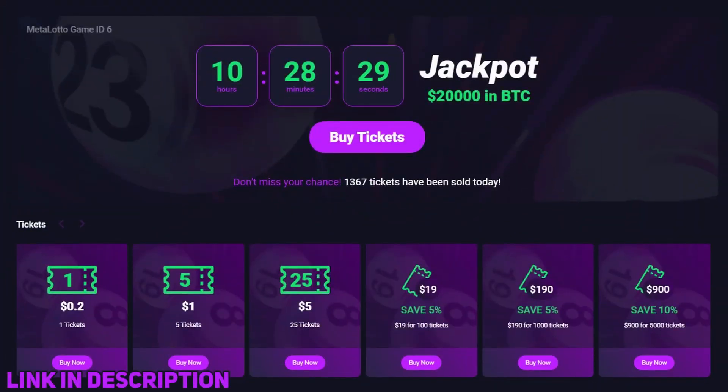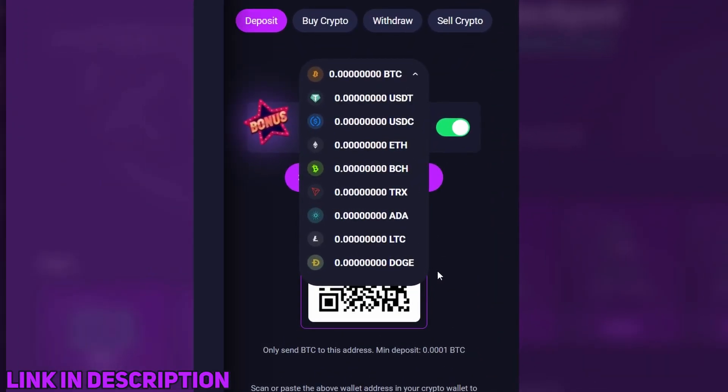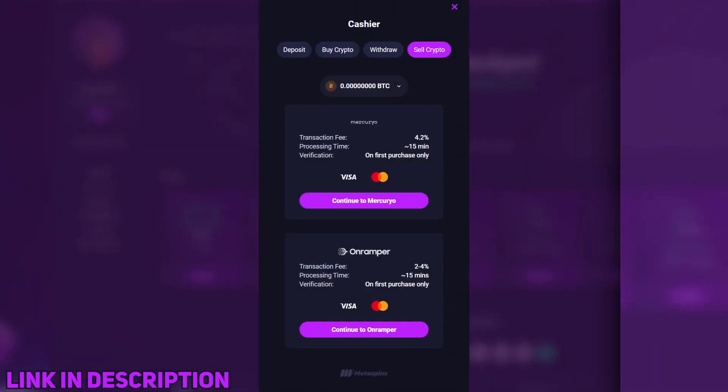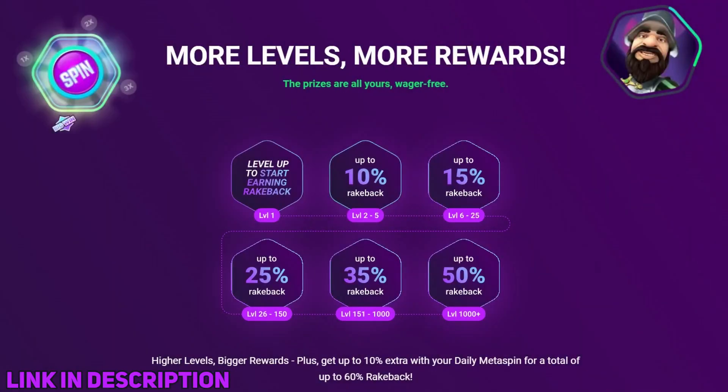Metaspins launched their new original game called MetaLotto, make sure to check it out! Deposit with your favorite cryptocurrencies. Buy crypto directly from the casino via Visa, Mastercard, or use Apple and Google Pay. Sell your winnings directly to your Visa or Mastercard. Level up while gambling and get up to 60% rate back.